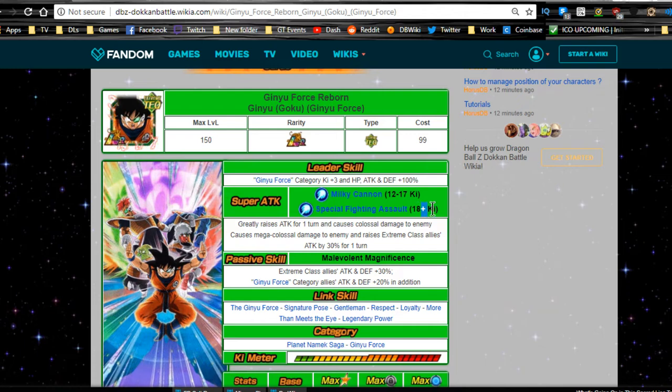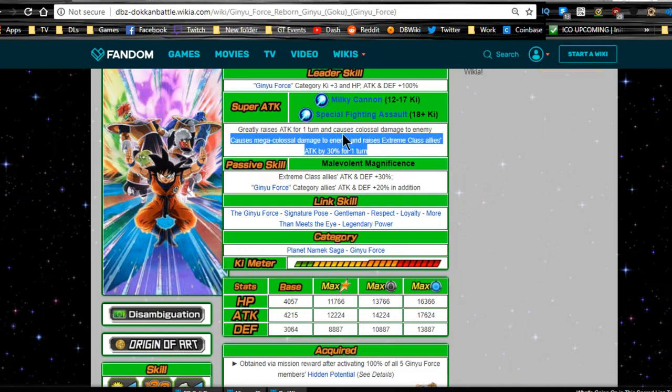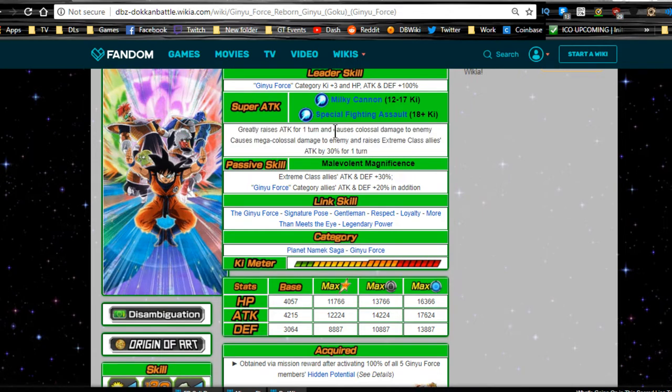Overall he's not going to do a lot of damage. His passive skill gives Extreme class allies Attack and Defense +30%, and an additional Attack and Defense +20% for Ginyu Force members — so he's pretty much a support unit, but he's giving a ridiculous buff to everyone. Because he's the LR he's going to tank a lot better, so you want him on your primary rotation where he can do decent damage compared to the other units.